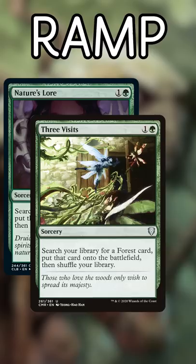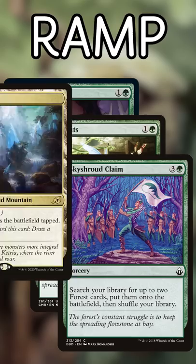Nature's Lure, Three Visits, and Skyshroud Claim are our go-to spells, since they all can find dual lands or triomes, and they can put the lands in play untapped, effectively reducing their costs. After that, we might fill things out with Rampant Growth, Into the North, or Farseek.